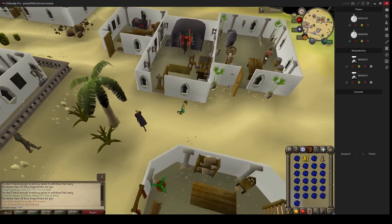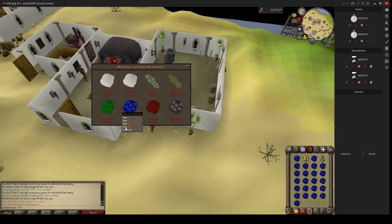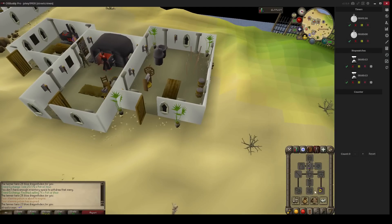It will take us about 1 minute and 30 seconds to tan 100 hides. Now we go back to the Grand Exchange and I stop my clock.